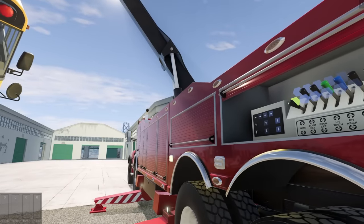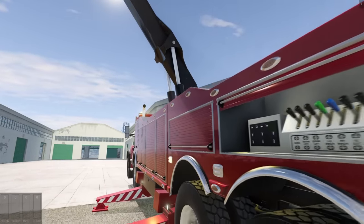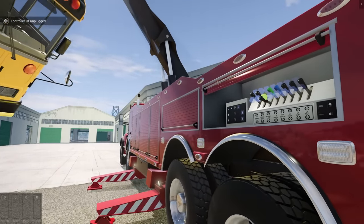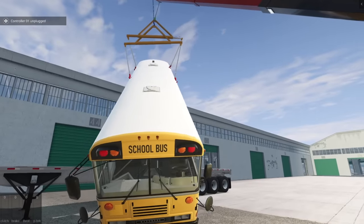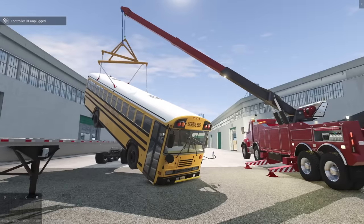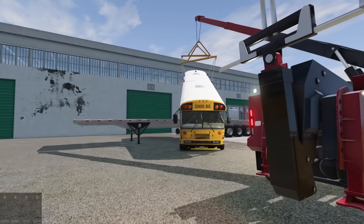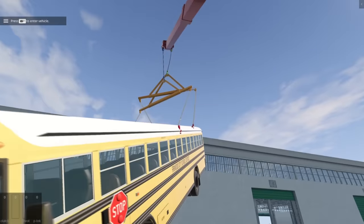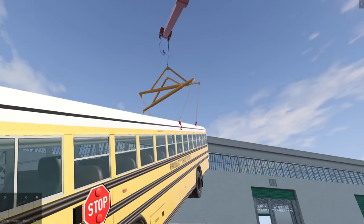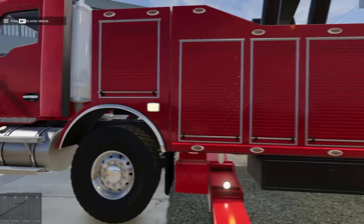Now we can see how functional those outriggers are - you absolutely need them. We've got to do our job from here since I can't mess with them with the bus suspended. I think the boom is at max extension. Let's swing it over towards the trailer and try to lower the bus. The trailer might flip, but if you were a careful operator this is definitely doable. Oh my goodness - it's technically on the trailer! Let's release it up here - clunk - there we go! I'd say that is a job well done.